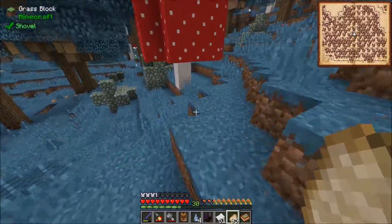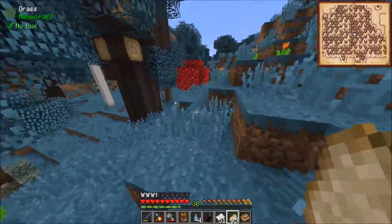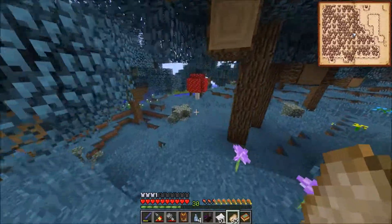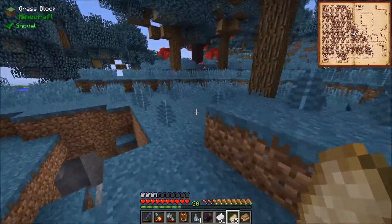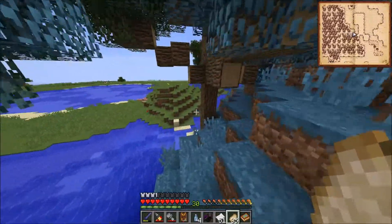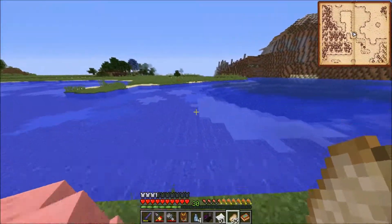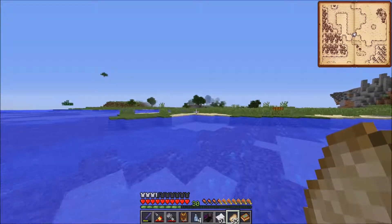It looks like I'm also going to need emeralds. I don't have any currently, but I do know where a village is, so it's not all lost. There is still hope. The emeralds are needed for the Tome of Knowledge, which allows you to move XP from your player to the book. You then need to move XP from the book to the Arcane Source via the fluid transposer block, which is another machine I'll need to make — but that should be fairly easy, since we're making all the machine components now.